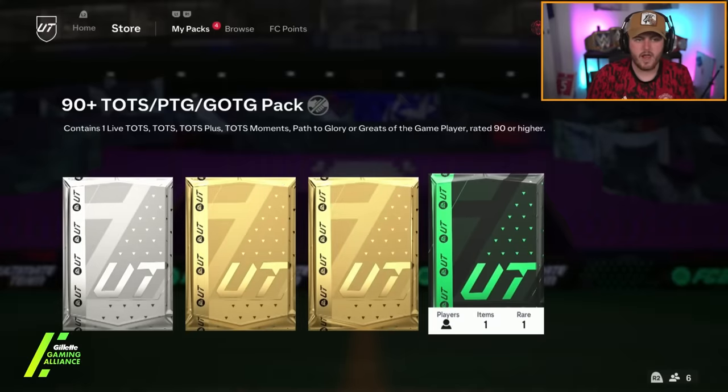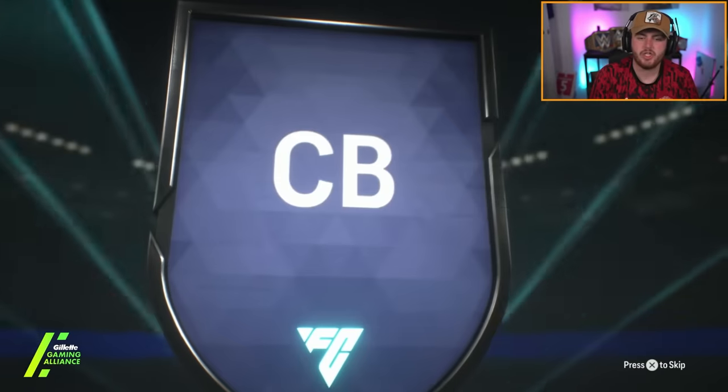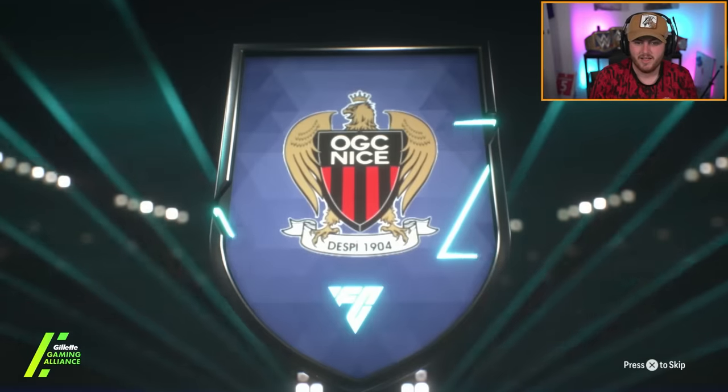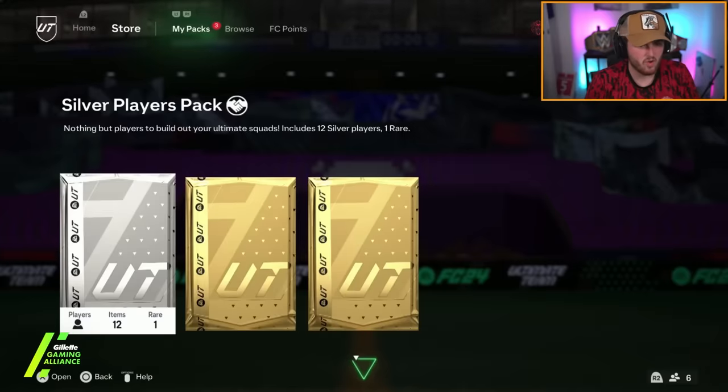Next 90-plus pack - another Team of the Season, shock. French centre-back from Nice. I was hoping that was going to be Upamecano, but it wasn't because it was a moment. It's going to be Jean-Claire Tadibo. Yikes. We've not had a single Euros card at all or Copa card.